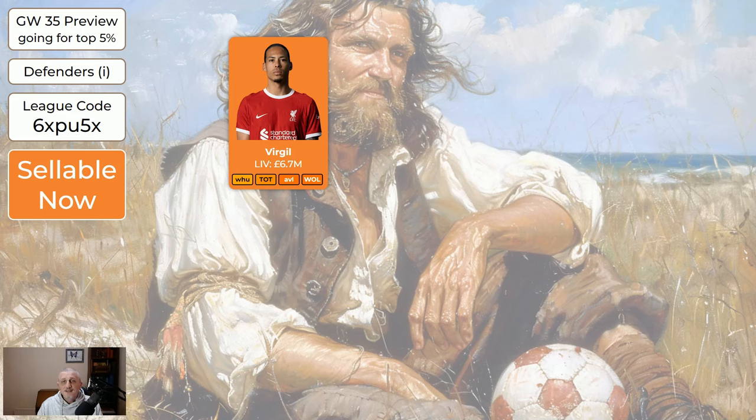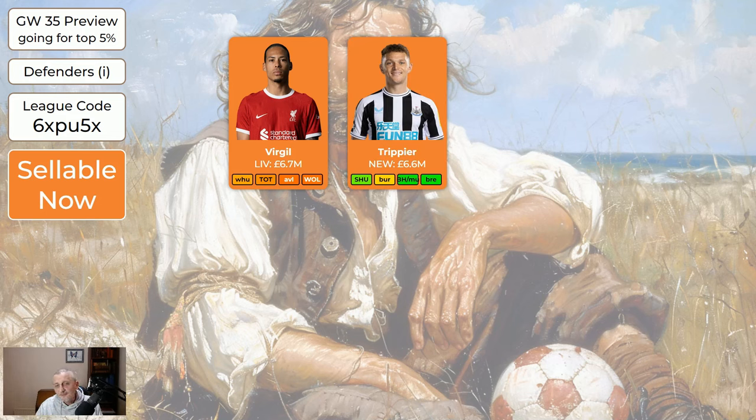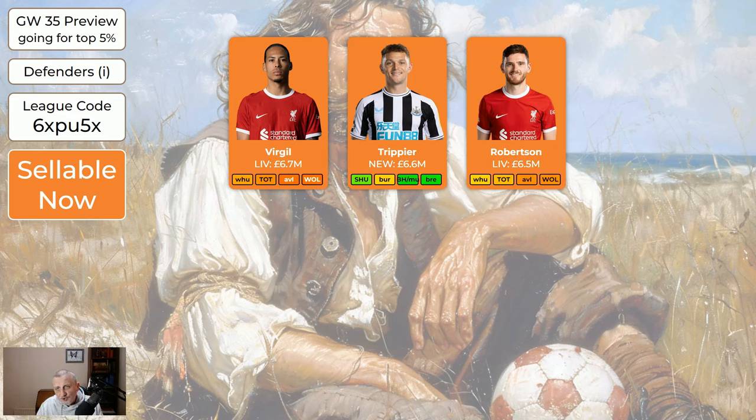Regarding defenders: all the Liverpool players are now sellable. They don't have a double, their fixtures aren't great, and a lot of them are expensive so you can free up some money. You absolutely don't have to sell any of them but they are sellable if you want to get a better player. Trippier I've marked as sellable even though Newcastle have great fixtures — it's currently looking like he's not going to be playing this game week. He may be back for game week 37. If you don't have Trippier, don't buy him. If you do have him, it's okay to sell him but you don't have to.